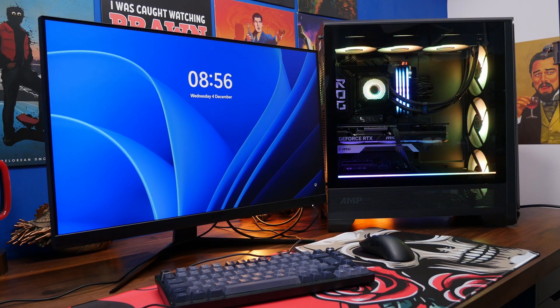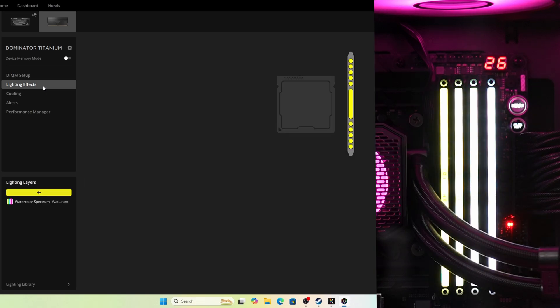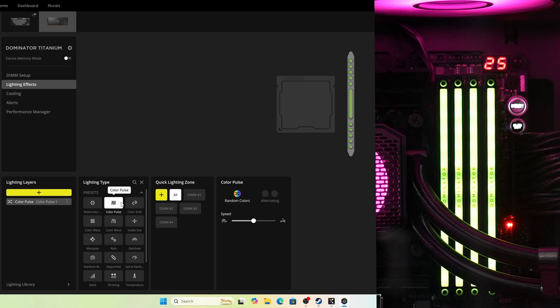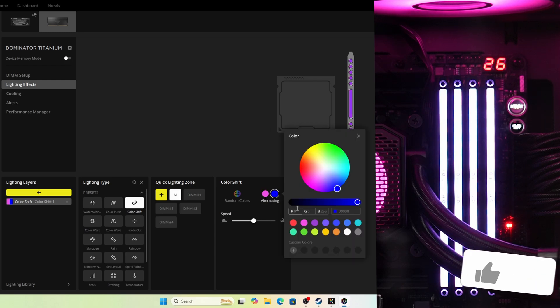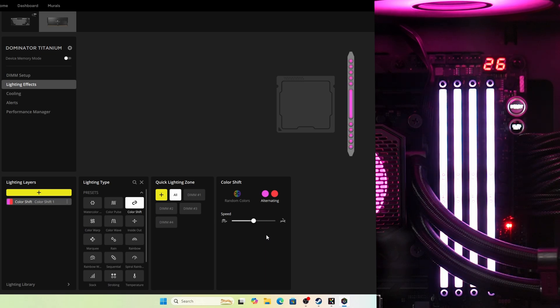You do need to go into Windows and download iCUE if you want to change the RGB lighting away from the standard, and this is pretty straightforward. You'll be changing the RGB lighting on all four sticks, and you can choose from a variety of different lighting effects. Watercolor is a nice one, and you've got various others. You can set it to a static color if you want to have a distraction-free build. I personally like to set mine to blue, just to make it look nice.